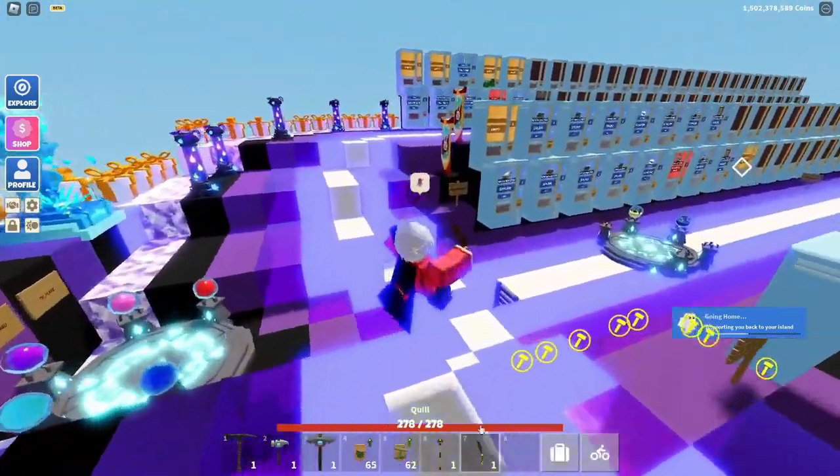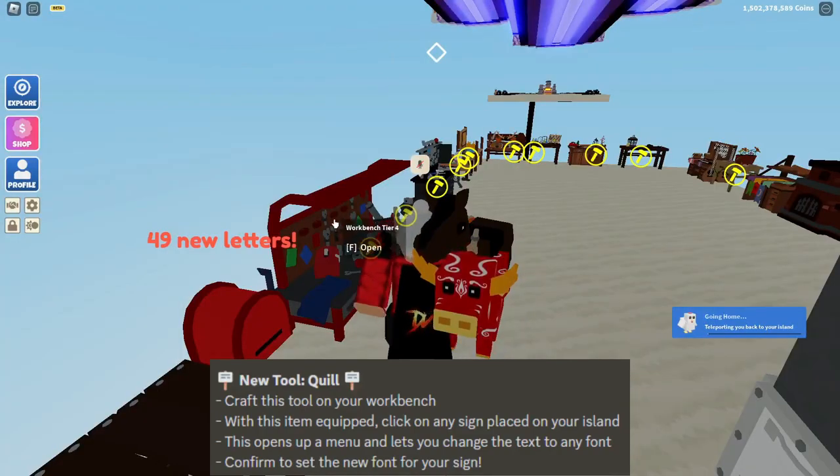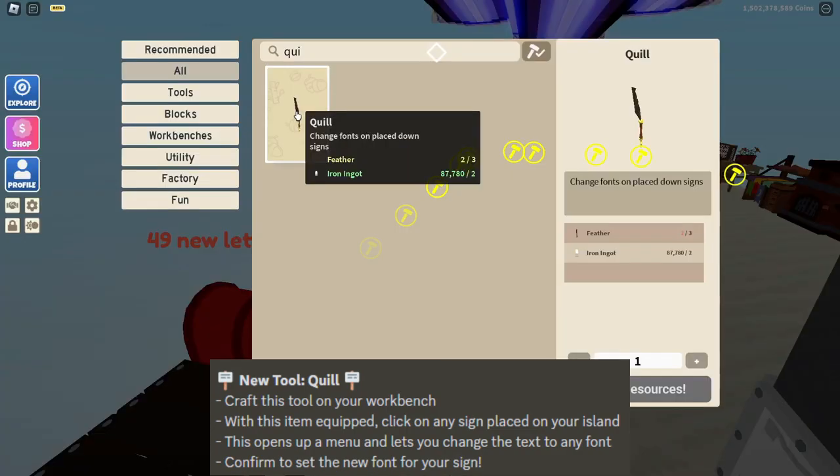First, we're going to start off with the new quill. Go ahead and head to a workbench, then search 'quill'. You can craft it for three feathers and two iron ingots.